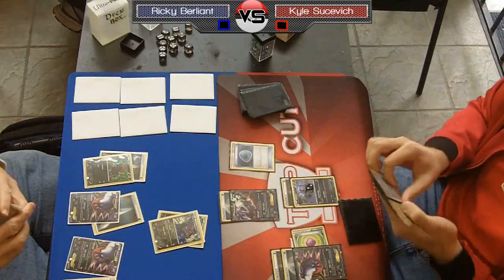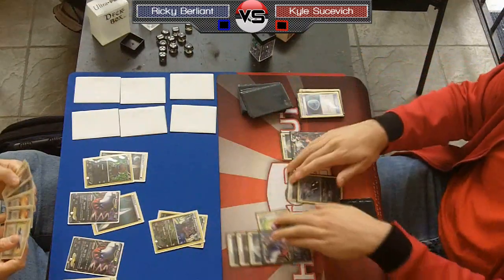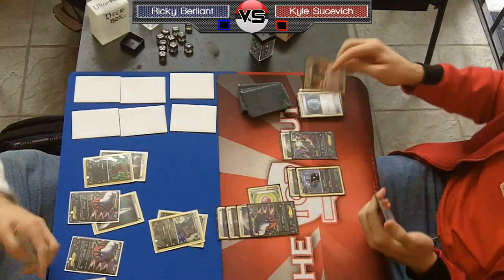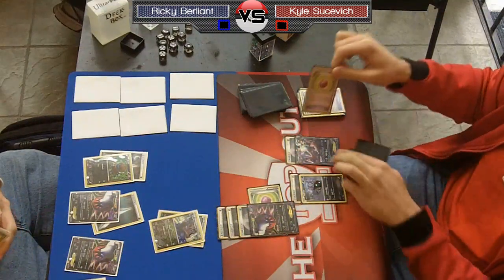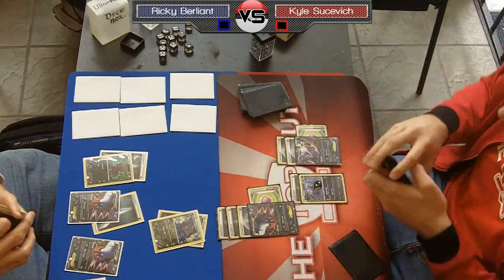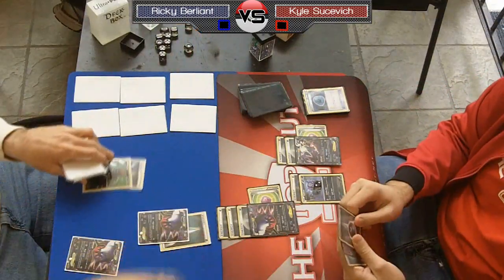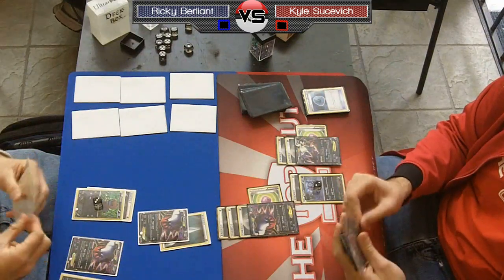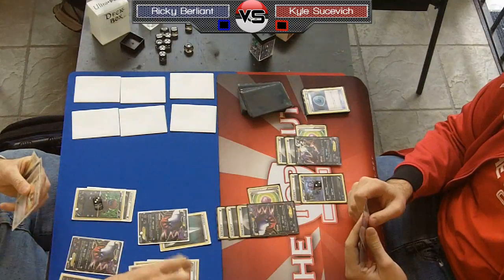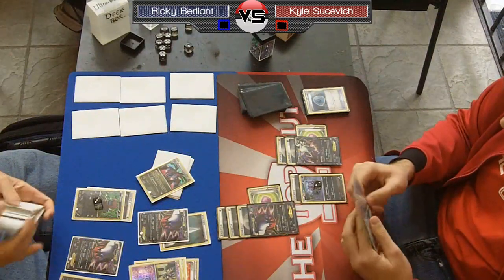I draw a Dark Patch, so I Night Spear this turn — get the first prize, knock out the Zweilous, and hit the Dino for 30. I drew an Enhanced Hammer as well, so I play that and discard the Blend off his Sableye. The Sableye is just off screen — it had a Blend on it and I discarded that with Enhanced Hammer. One of the other ways I try to even the score in this matchup, since I don't have the Hydragon, is Enhanced Hammer — you can discard the Blend energy and deny Dragon Blast options.